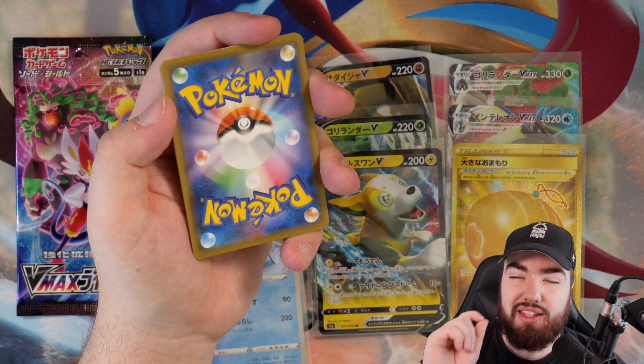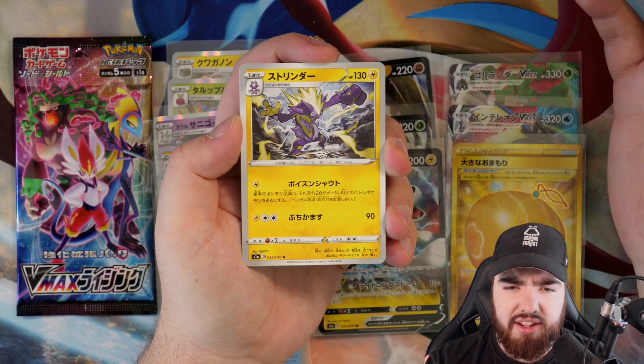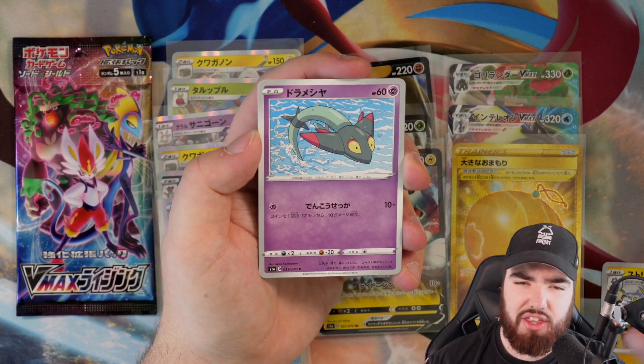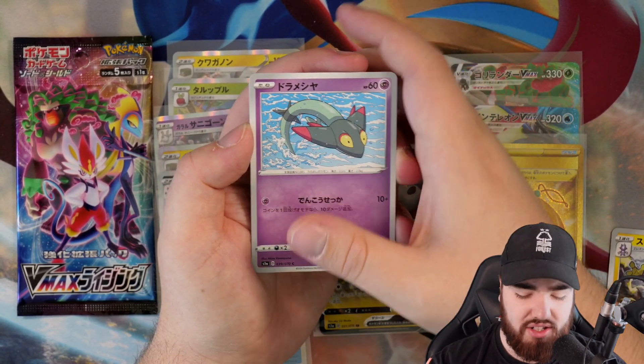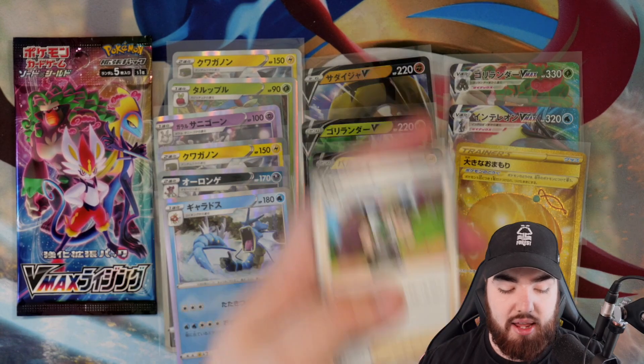These cards will be on Pokeran probably in the evening rather than straight after the video, so keep that in mind. Again, we've got Toxtricity as the first card — is that three in very quick succession? Dreepy, Sandaconda, Mr. Mime, and a Milo.